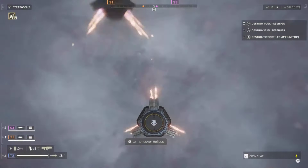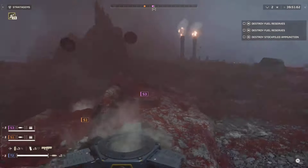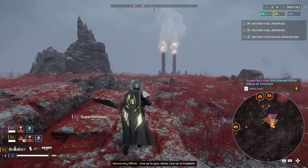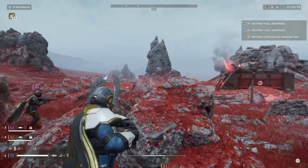Pinging in Helldivers 2 is relatively simple. All pinging actions are executed with R1 on PS5 or Q on PC. You can ping using the mini-map or by placing markers on the planet, visible from your and other Helldivers' perspectives.